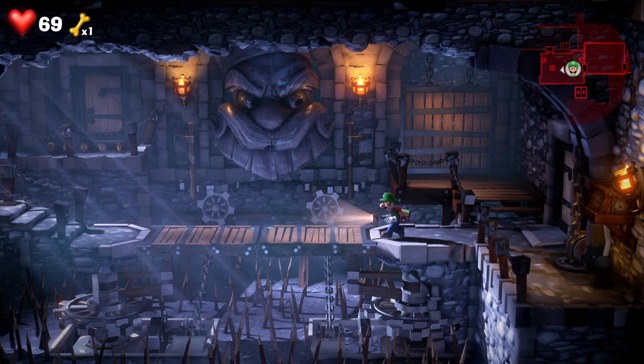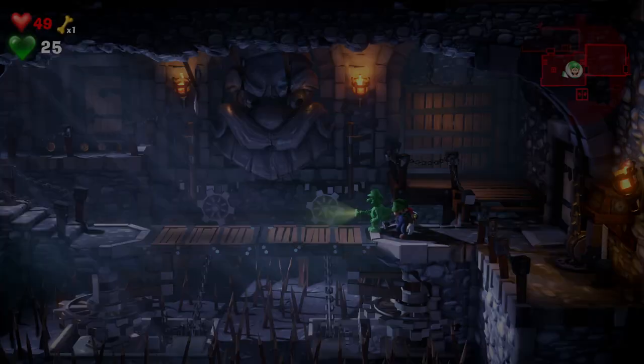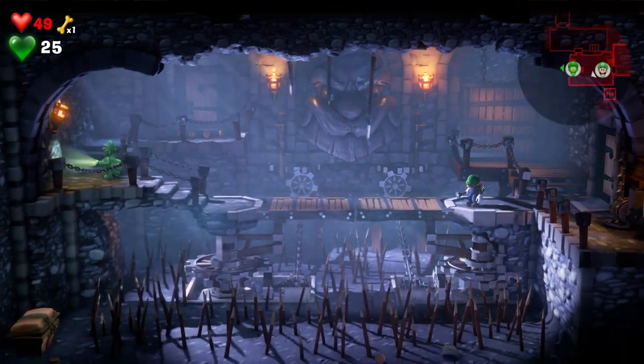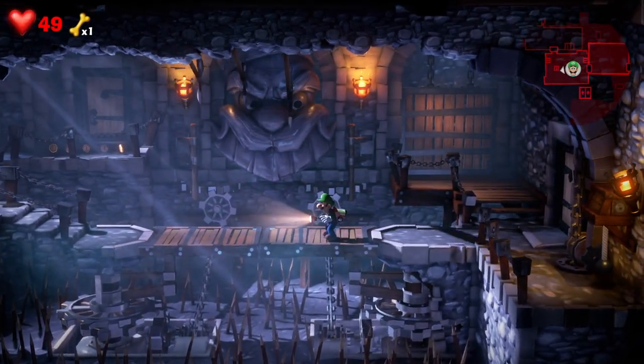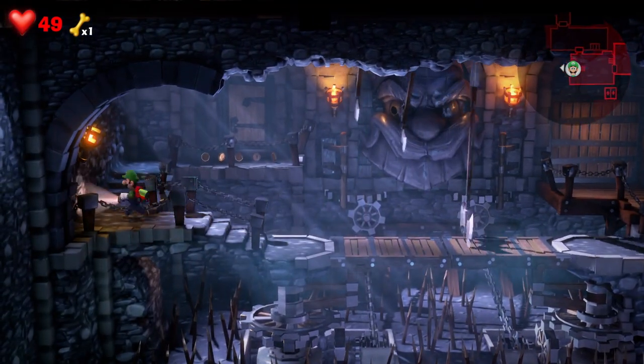However, the job is not quite done there. As you'll see, as soon as you start to cross the bridge, you get these crazy things sliding across. Now for Gooigi it doesn't massively matter, but for Luigi you've got to time it right. So what you're looking for is: as soon as it's swung, make a run for it — you should have more than enough time to make it across.